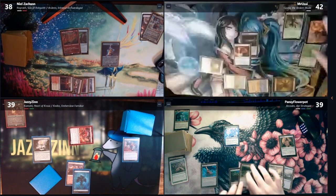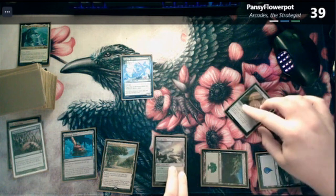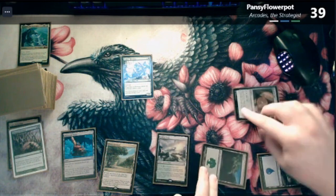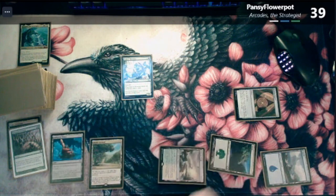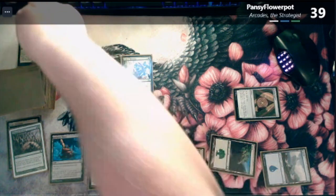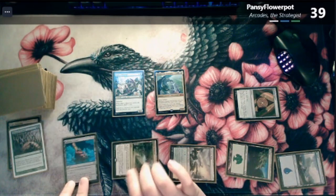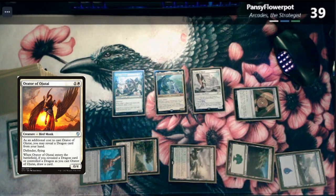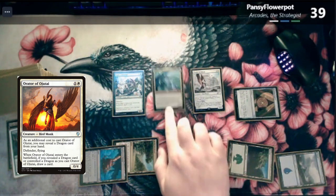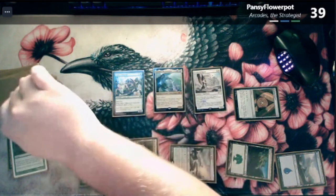Okay, untap. Draw. I will tap four — white, blue, blue, and a green. Bring out an Orator of Ojutai: Flying Defender. Winning ETBs. Arcadis is a dragon, so I will draw a card off of him and Arcadis — I'll draw two.